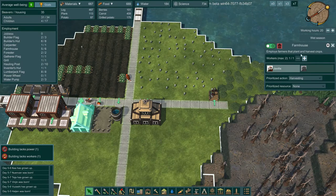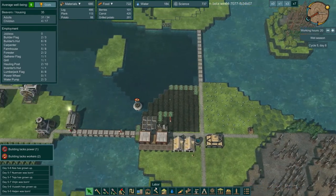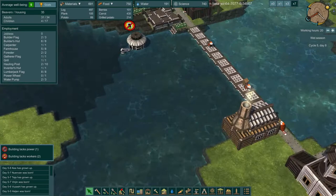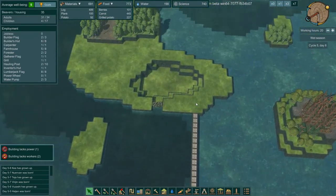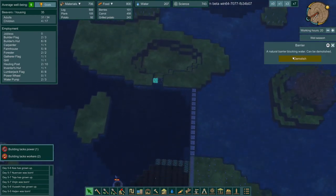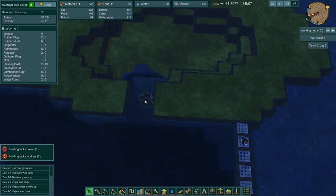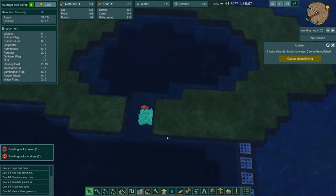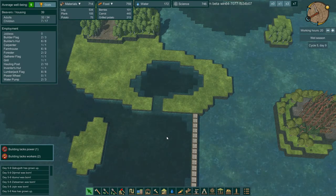We only have the one beaver there. That area almost filled in with water - it might be because of the dam we put up. Look at how fast that water is flowing right there! Yes, fill that up little beavers - fill that up! Very, very nice.